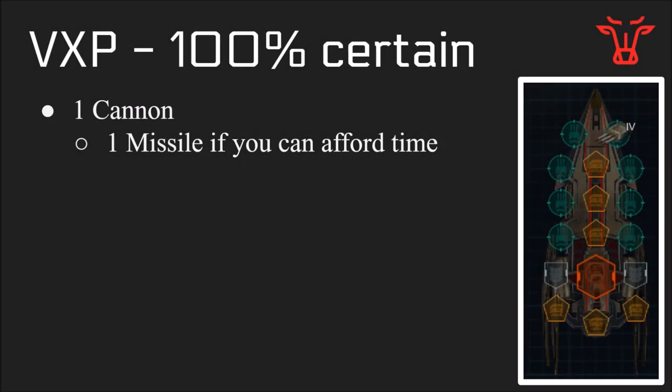I'm going to break this down into a couple stages. The first stage is VXP. I'm 100% certain that this builds right. When you're going for VXP, just build everything blank, one cannon on, and maybe one missile if you can afford the spare build time to try and kill some things. If you're just getting the Pegasus in the TLC or in the next raid or in pillage, and you just want to get blanks out for VXP, that's the way to go.